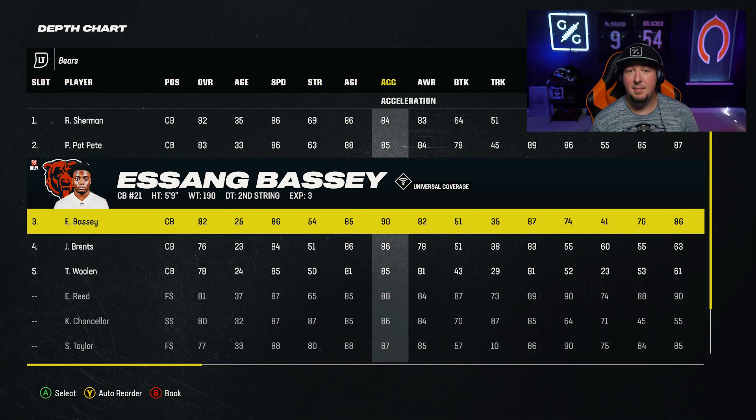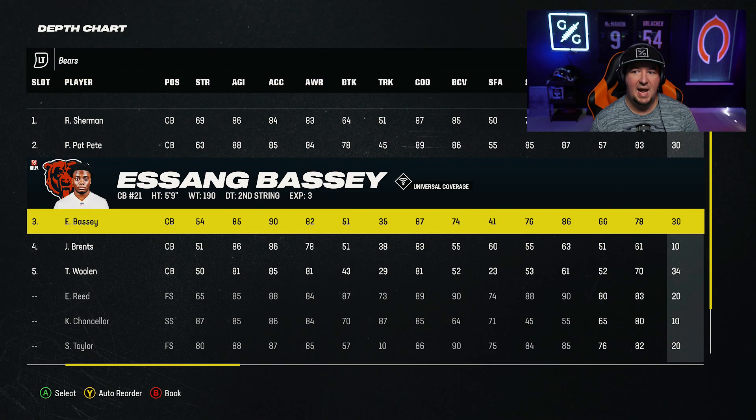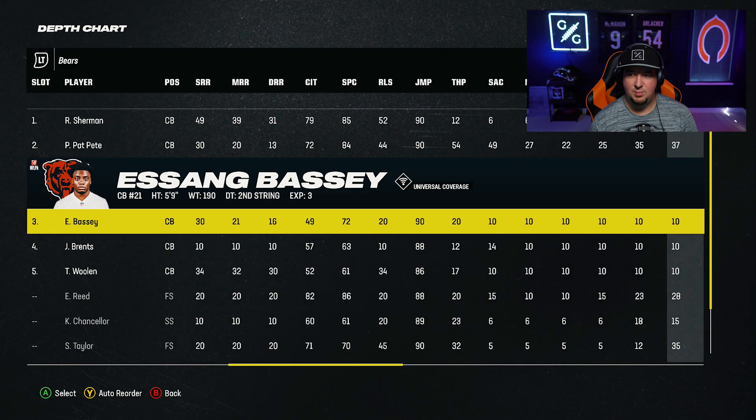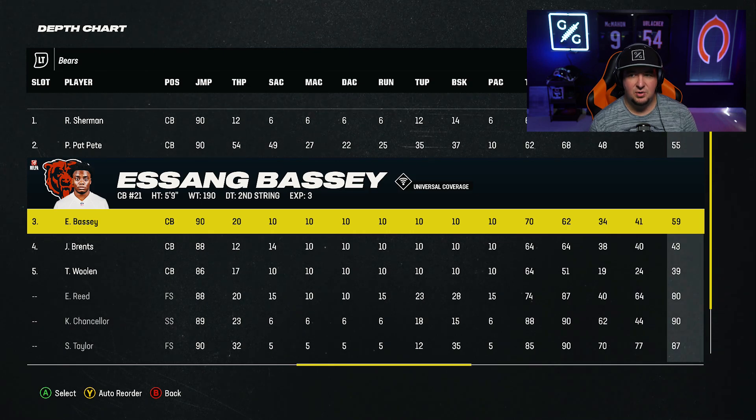The other thing to consider is that you do want a decent man-to-man rating. This is Bassey, who has like 79 man coverage — he is not a man coverage corner, he's actually a zone guy. But if you have a better man coverage player on your team, you can always put them in this spot and cross man with that.